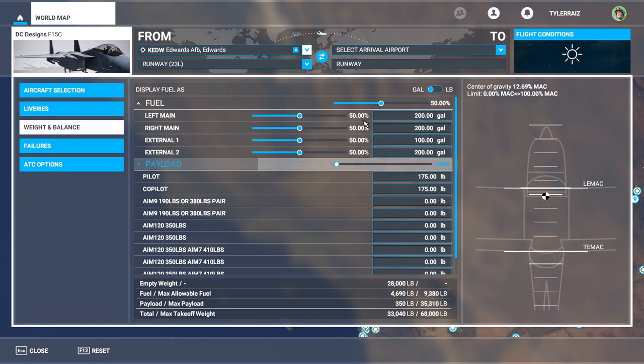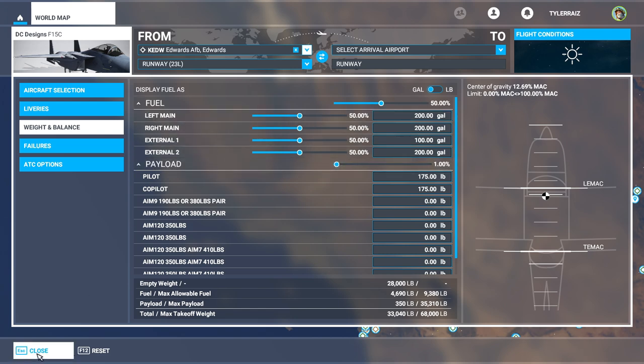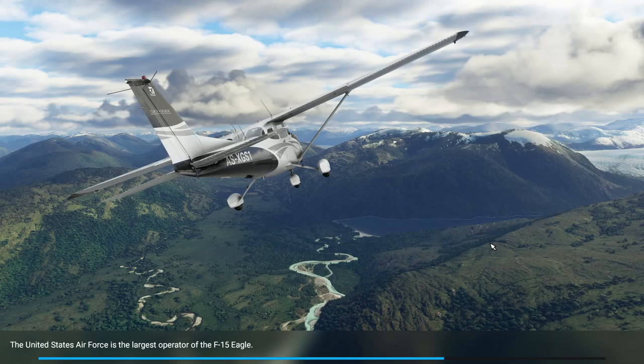There are weight and balance options that allow you to add weapons and we'll take a look at that outside. We're going to take a look at Edwards Air Force Base and talk about it a little bit more. The good thing is it's an F-15 and I like F-15s. They're especially good for touring around because they've got a very long range and they're fast. That's mainly what I want - that it be fast and have its range.